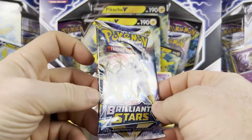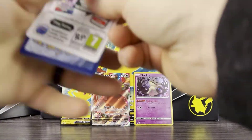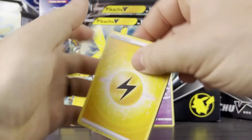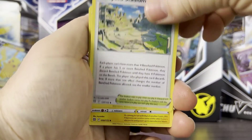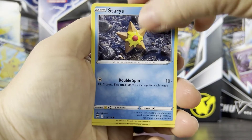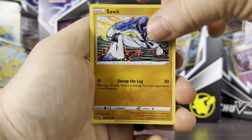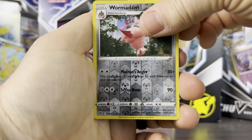Now our two Brilliant Stars packs — we have an Arceus pack to start. Might as well give these codes away too. Brilliant Stars has been good to me lately. From this pack we get a lightning energy, Collapsed Stadium, Luxio, Pot Helmet, Starmie, Karrablast, Clefairy, Cherubi, Misdreavus, Wormadam. There are three different types of Wormadams — this is the metal type. Our reverse holo is the metal type as well, and our rare is Brilume, another non-holo rare.